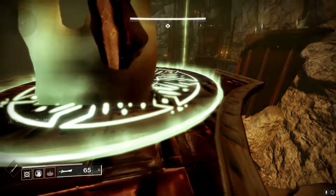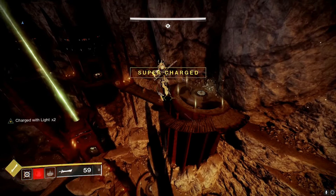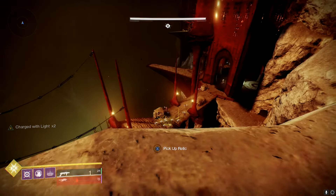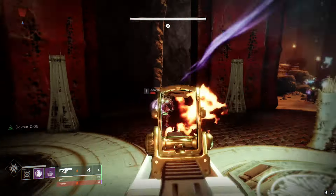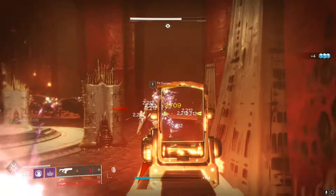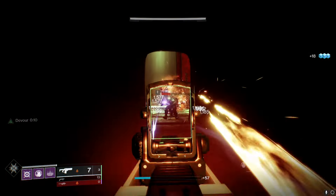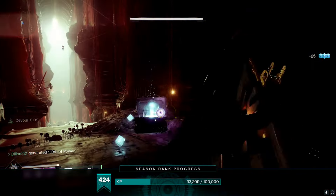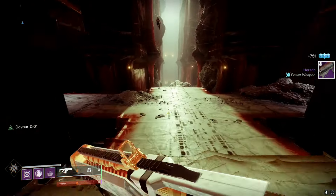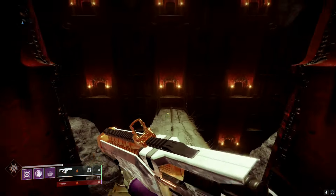After defeating all three bosses, a beam of light shoots from one of the pylons — that's where you have to make your way to continue into the next encounter. Don't just beeline for it because a ton of enemies spawn. Kill the pit keeper and then haul ass into the room — as long as you kill the pit keeper you're fine. That is the first encounter done.